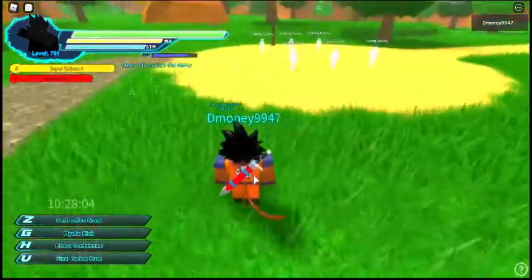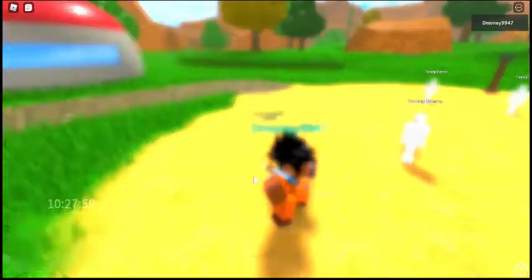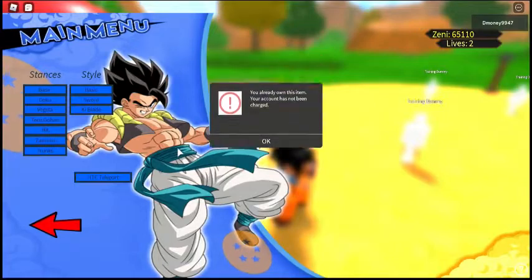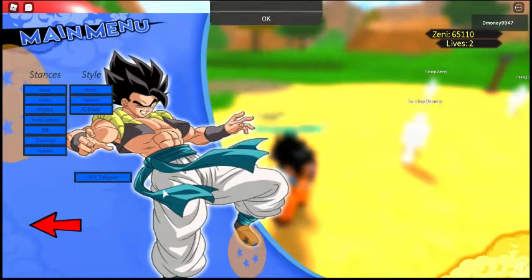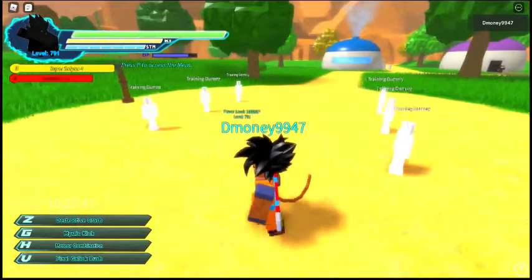Alright, so you're at the dummies, right? If you have the Trunks Game Pass, you wanna click that. You go to Styles, and then click on Sword. And there's just one combo that you need to do — well, you don't have to do it, but you kinda need to.